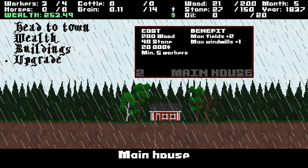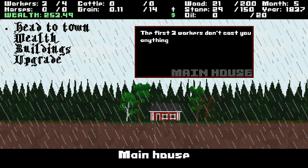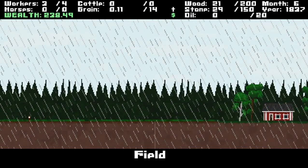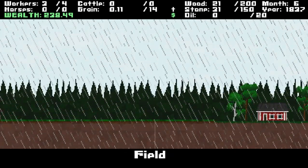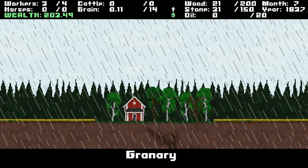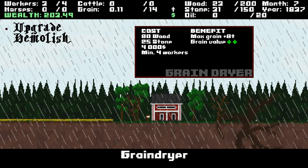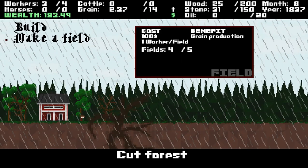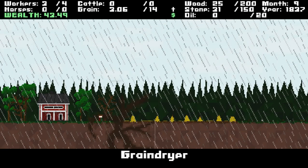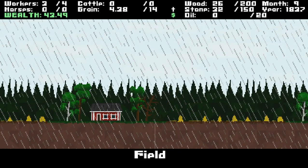That upgrade is $20,000 anyway — that's kind of a lot. Two more fields and a windmill. The cellar needs six workers. So really at this point, the only thing I can do is wait. I need to get the grain dryer upgrade and hire a worker pretty much simultaneously. Now I can probably make more fields here. That will be my last one — I have five fields.